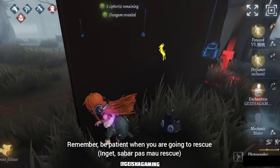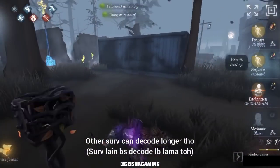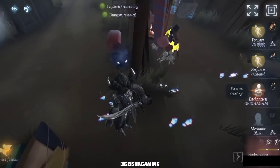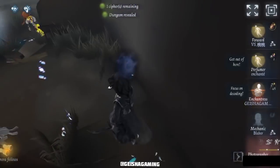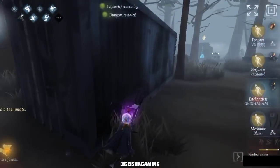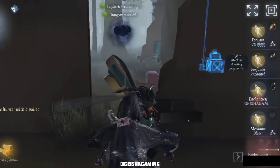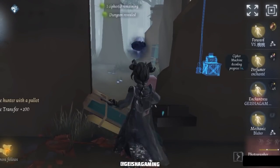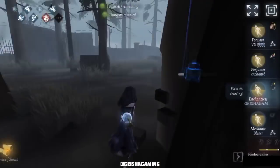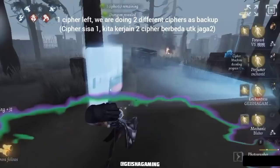He is going to put me near that cypher machine which already has a lot of progress. Be patient when you are going to be rescued — other survivors can decode longer if you are patient. If you cannot do that cypher machine, find another one — every second is precious, don't waste your time. Nice rescue from Blubber and a nice stun from Forward too — it gives me time to do a transition and help Perfumer decode.